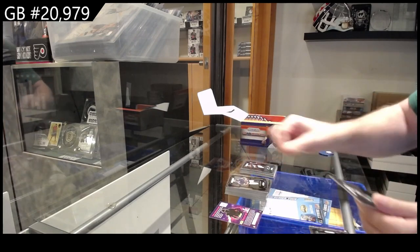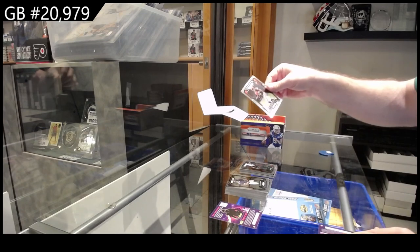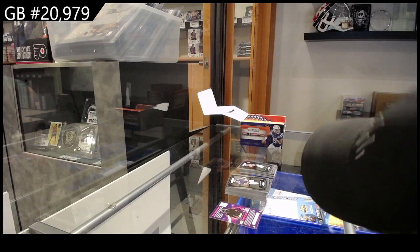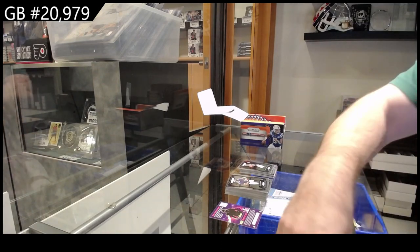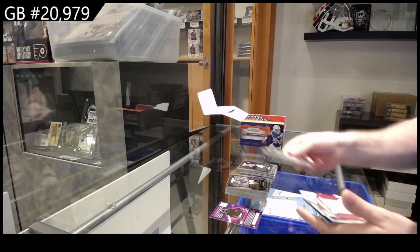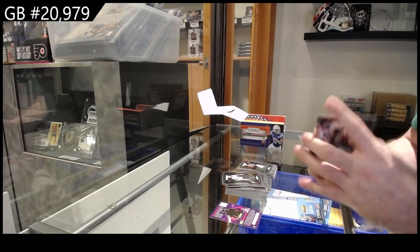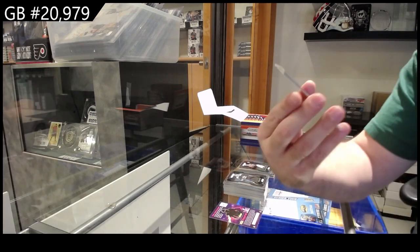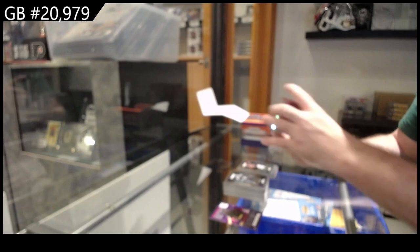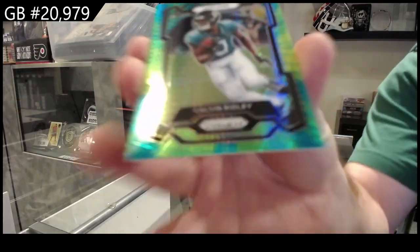Rookie of Smith for the Dolphins, rookie for the Browns of Thompson-Robinson. We've got an emergent of London for the Falcons, and we've got a Ridley — that's a cool color — number 125 for the Jags.